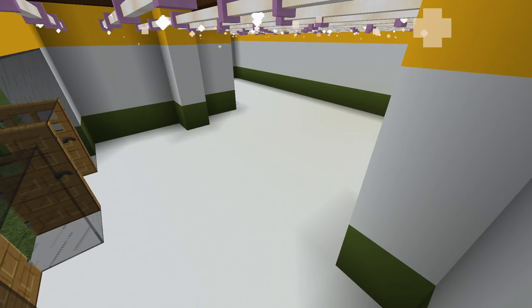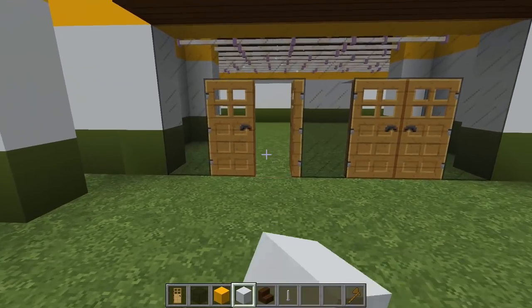Step seven. Next we can install the floor. Replace the grass floor with white concrete blocks.